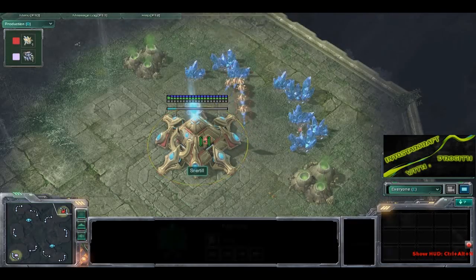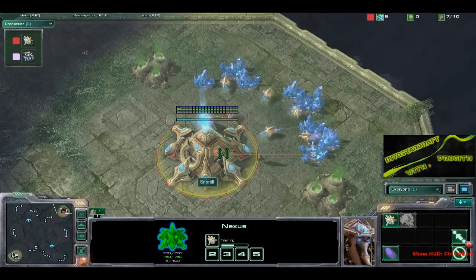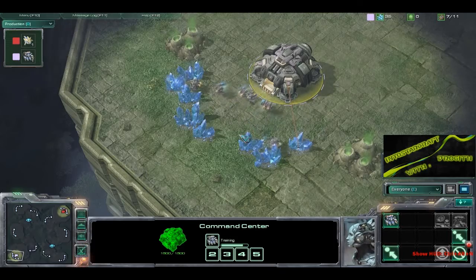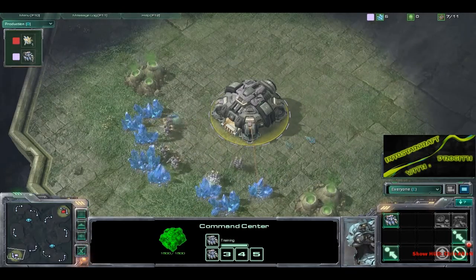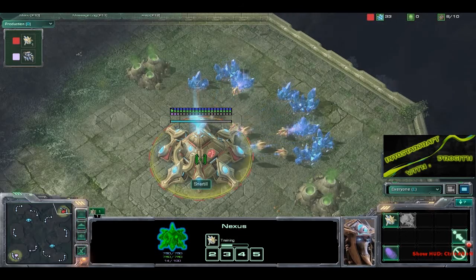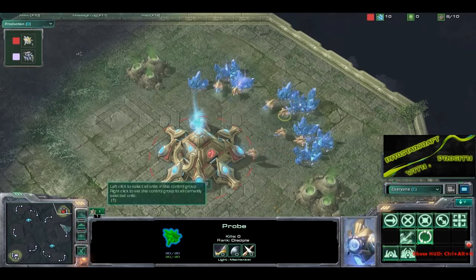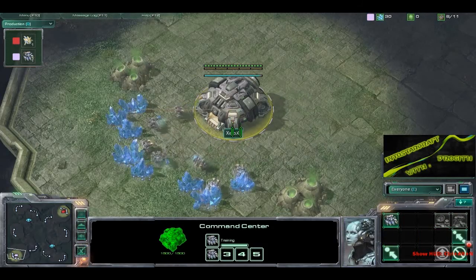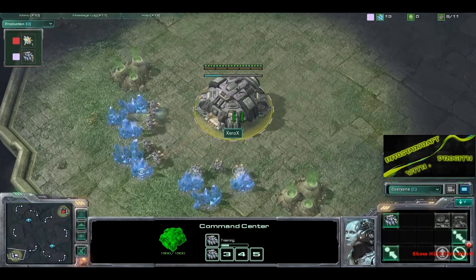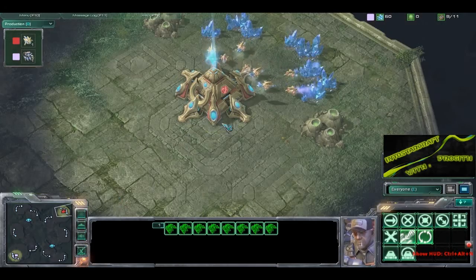Hey everybody, it's Dragith with game number three of this matchup between Snertle as the Red Protoss player in the upper right-hand corner and Xerox as the Pink Terran player in the lower left-hand corner of Steps of War.